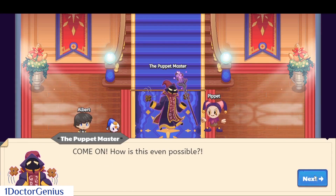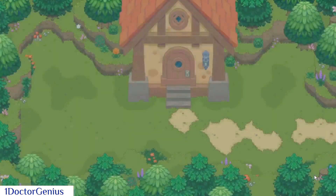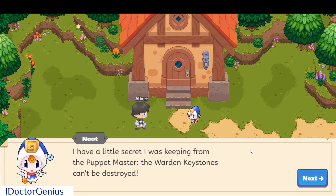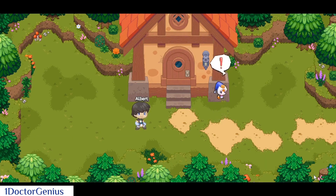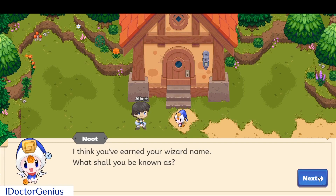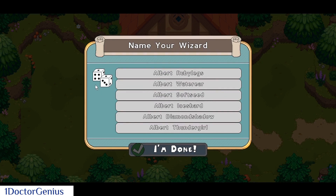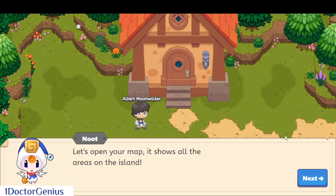How is this even possible? I think it's time to get out of here. Back home — I have a little secret I've been keeping from the puppet master: the warden keystones can't be destroyed, the blast just threw them around the island. Let's see what my wizard name is going to be. Albert's wizard name is... moonwalker!